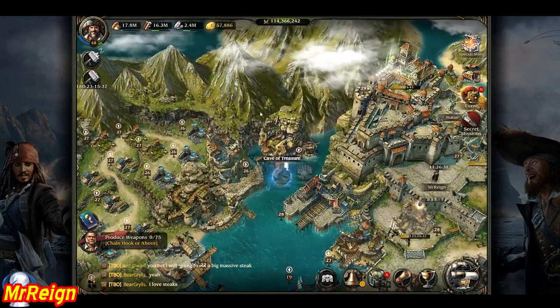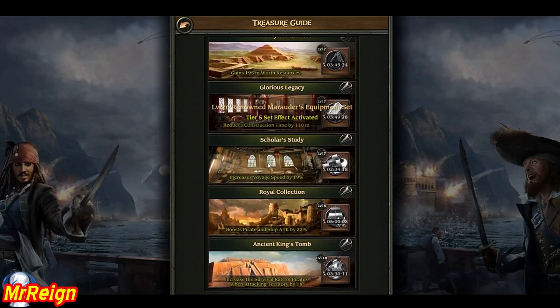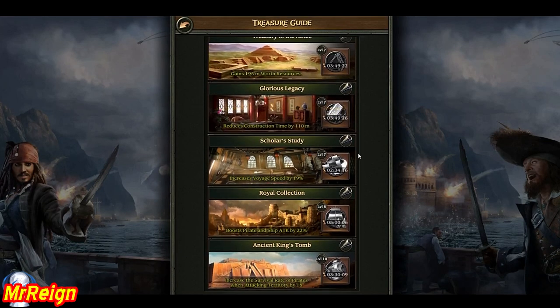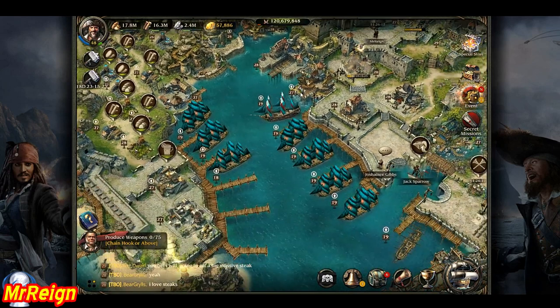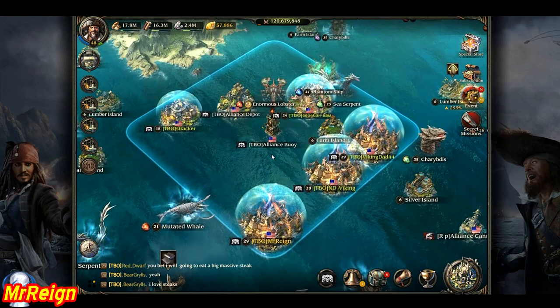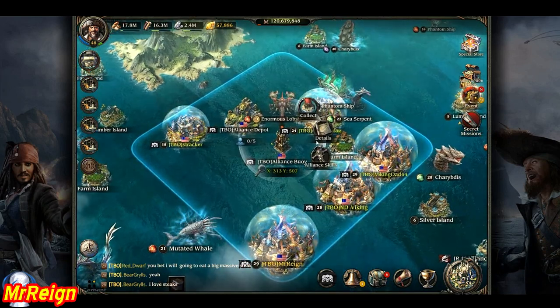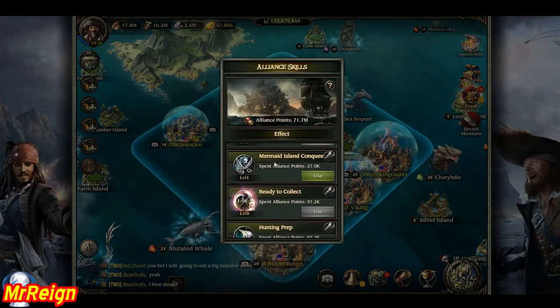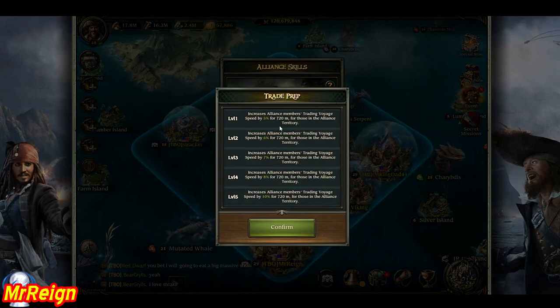On your cave of treasures you can add buffs: increase void speed, boost pirate attack, and increase survival rate of your pirates. This can be used before any attack, merchant ship run, or monster hunt. Also, if you're R4 or higher in your alliance, or get an R4 to activate it, you can go to your alliance skills and increase the voyage speed trade prep for your trade ships, making the journey a bit quicker.